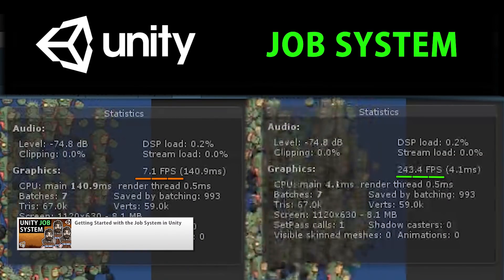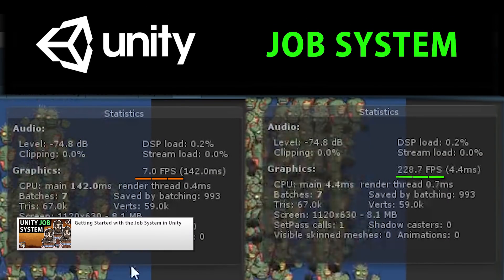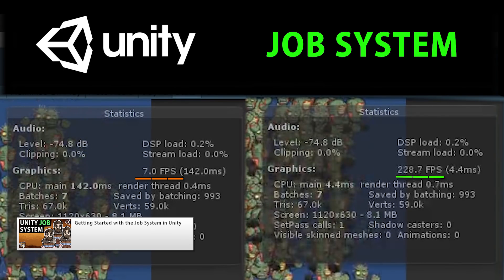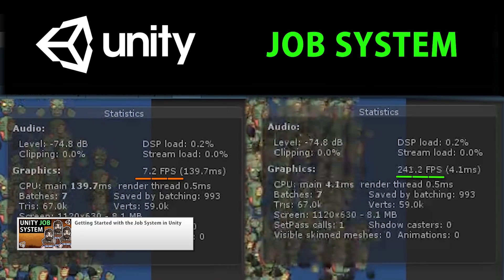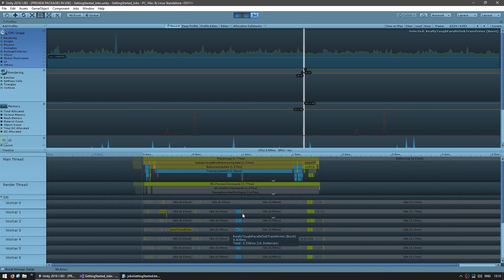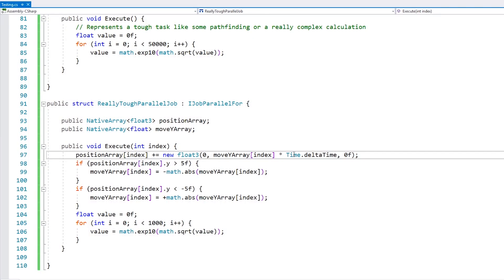After that came the video on getting started with the other essential component of the DOTS stack which is the job system. This is what makes the code run insanely fast. It helps you write clean, safe, multi-threaded code so all your cores get busy and you can get 10x speedups. It has certain limitations that you need to be aware of but the performance benefits are certainly worth taking the time to learn.